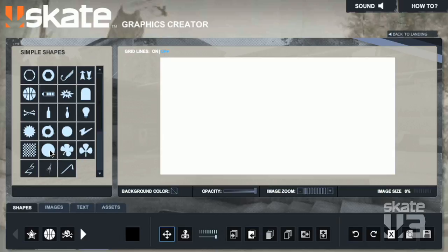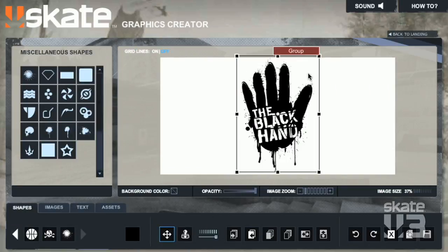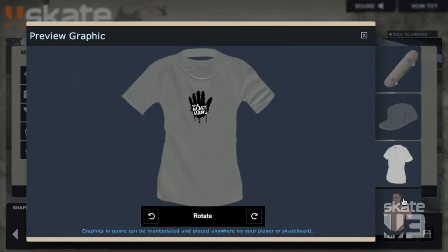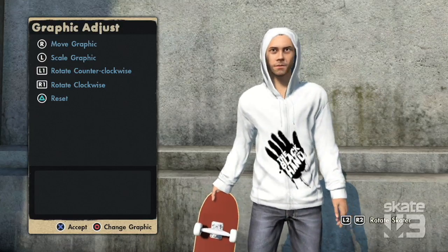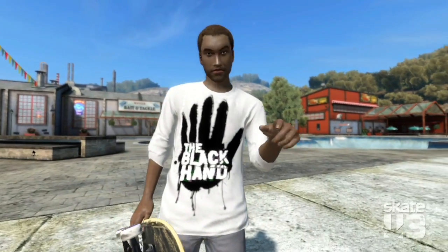Graphics Creator is coming back from Skate 2 with lots of little improvements. We're adding some nice usability things and revamping all the shapes. One of my favorites is just the ability to preview what the graphic's going to look like on the skater. And once the graphic's in-game, the player can scale it and rotate it. Your teammates can also take any graphic that you've shared and send it to their game.